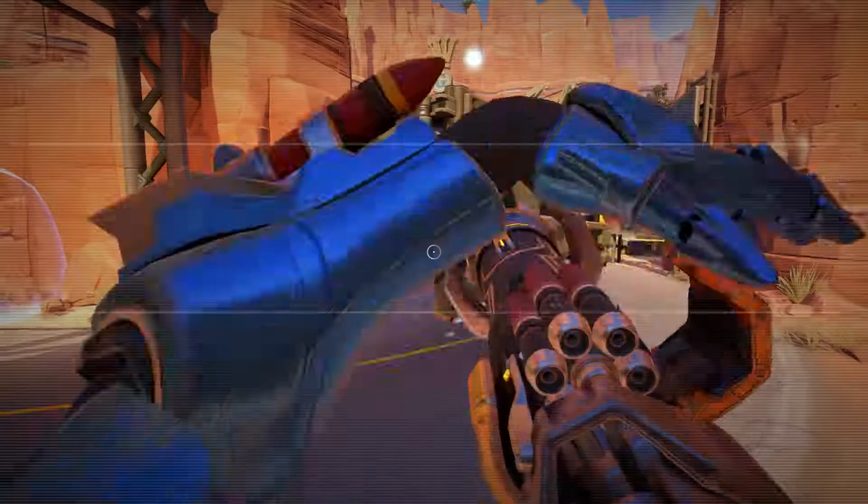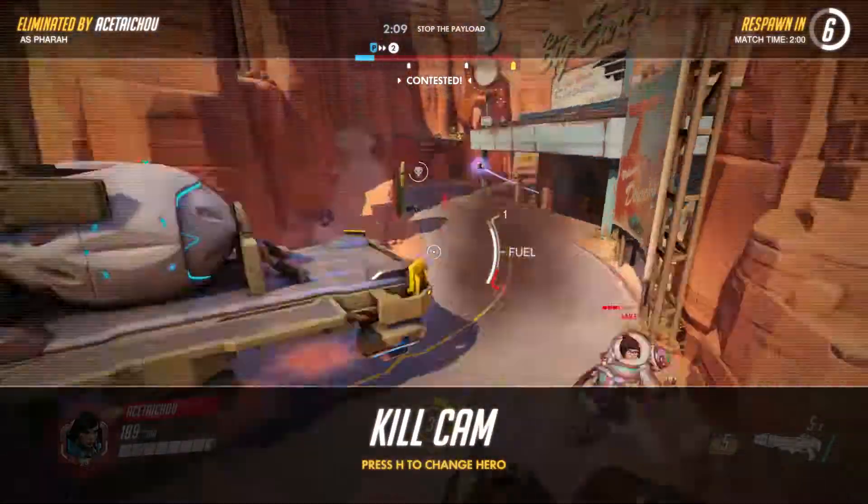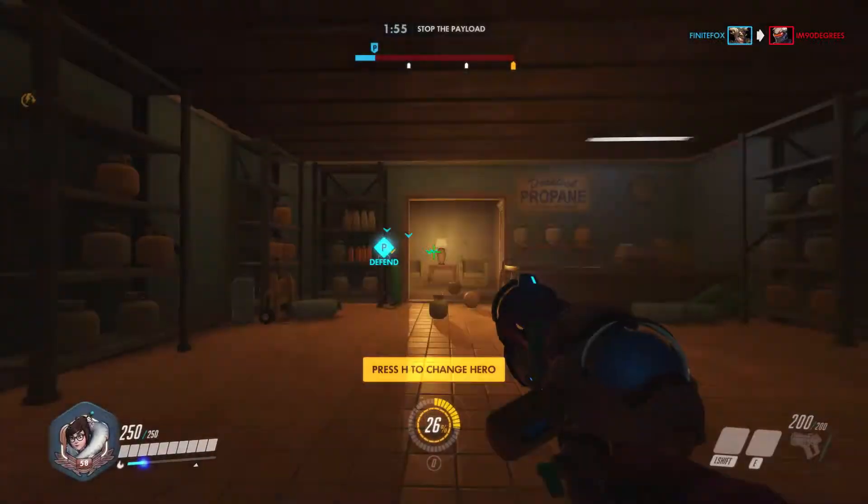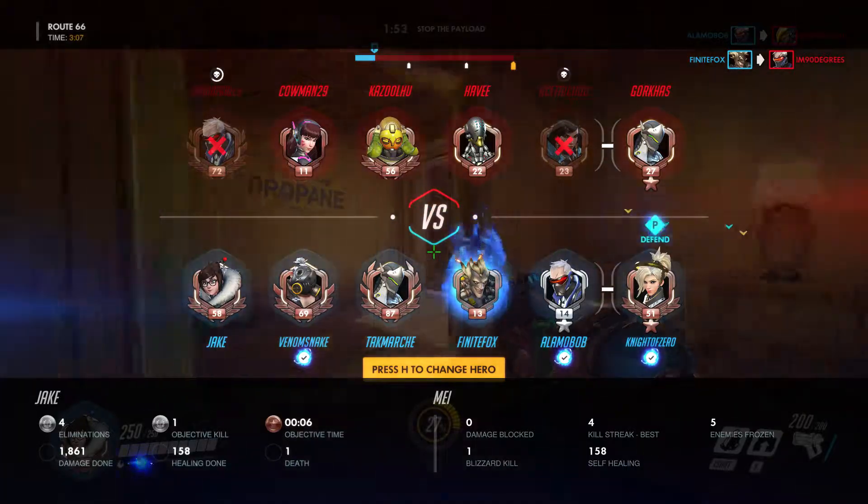The main two that people think of are the long-range DPS hitscans like Soldier and McCree. Those can be good if they get close enough, but the problem is Pharah can a lot of times get away because their damage drop-off at range is so high.